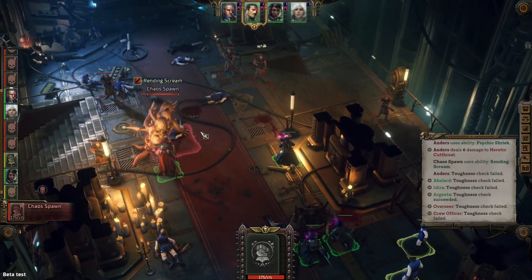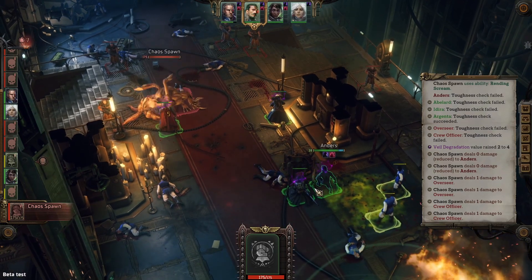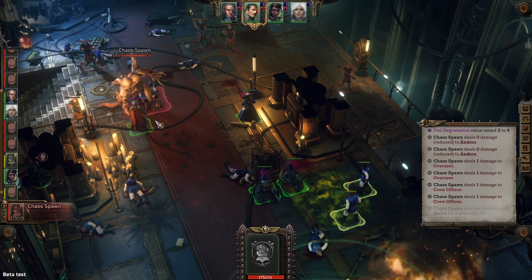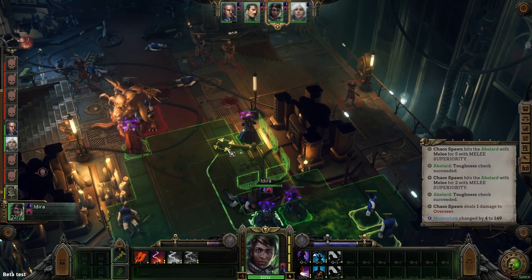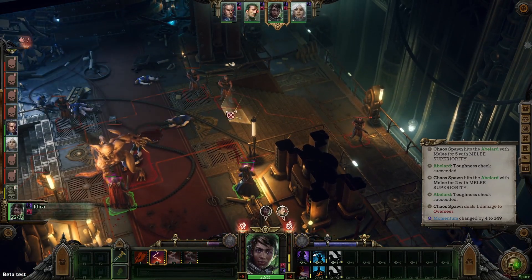Basically you just want to go ahead and attack and take out these heretic cutthroats — they will be your primary targets. Once you take them down, you can focus down the Chaos Spawn. He does spit some acid and does a little bit of damage with that, but as long as you do not do enough damage to him to enrage him and allow him to heal, he doesn't really hit too hard — not so much that you can't deal with it.